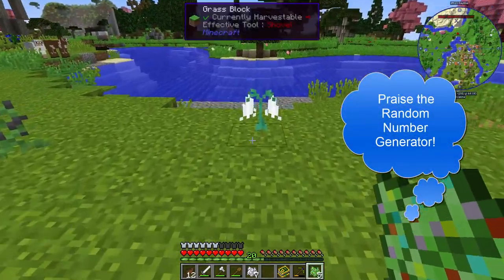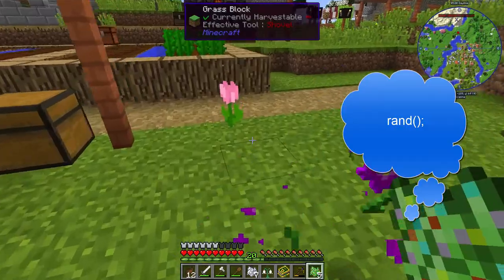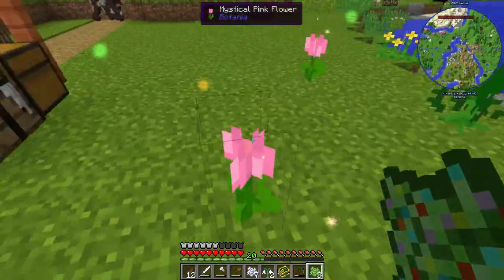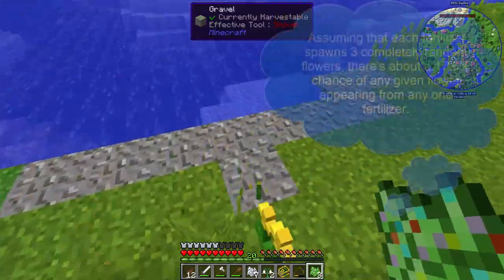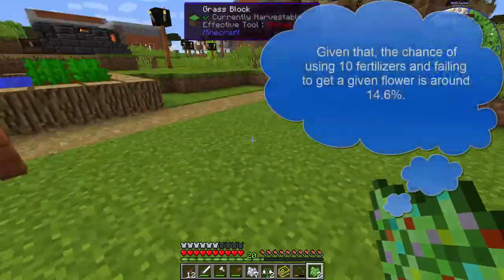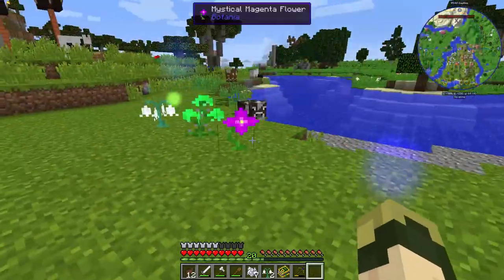Wow, look at that. I went and grabbed my bone meal, and literally the next floral fertilizer I used spawned a white flower. That worked out - there's some more! Apparently that was just some bad luck. Well, maybe it wasn't bad luck - there are 16 different types of flowers and it generates between two and about five-ish. Maybe it was just luck, not necessarily bad luck. Just luck.